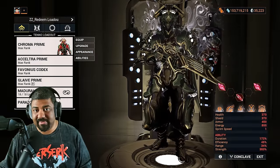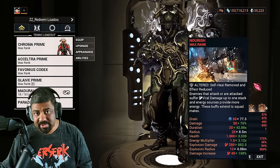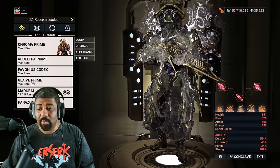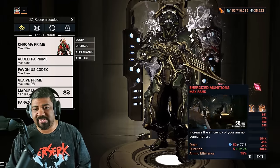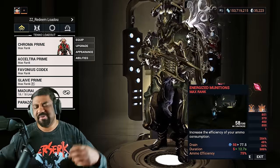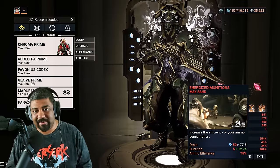When it comes to Helminth abilities, I recommend only two for now. First is Nourish — that gives you a viral elemental damage multiplier and energy multiplier, but mostly just for the viral damage. Or Energized Munitions, which gives you ammo efficiency so you consume less ammo per shot, making it very good with weapons like the Kuva Brahma or Kuva Tsar so you can spam shots without ever depleting your ammo pool.